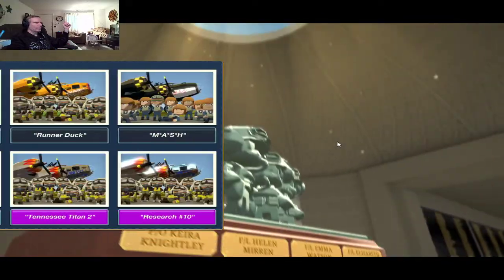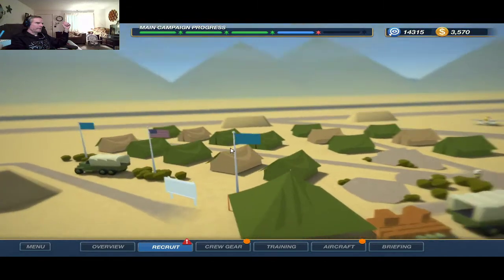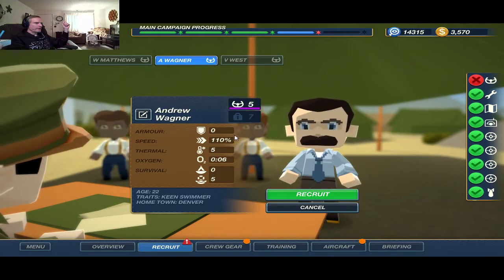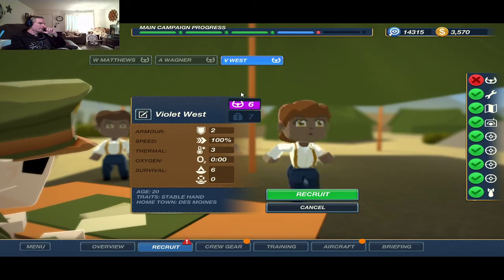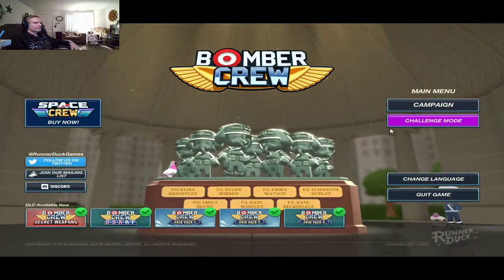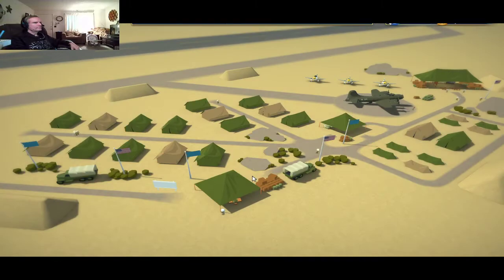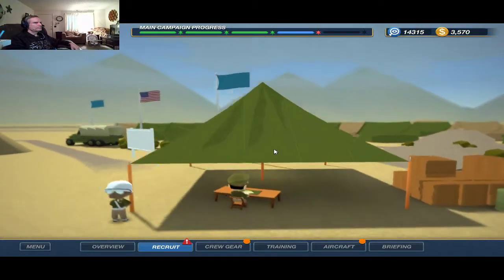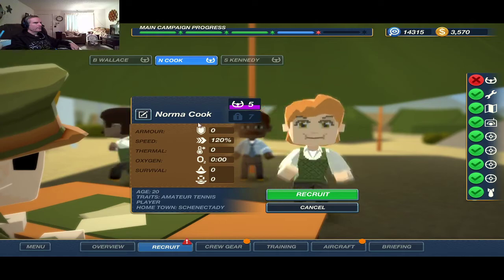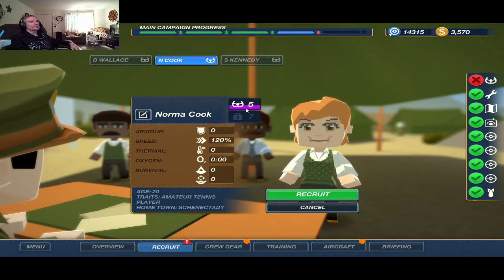This may take a while, but it pays out in the end. We got a level 1 pilot at 100 speed, then a 5 ability at 110 — not quite 120. We keep going. There we go — Norma Cook, 120 speed, 120. That's a pretty good crew ability, so we're going to go ahead and recruit her.